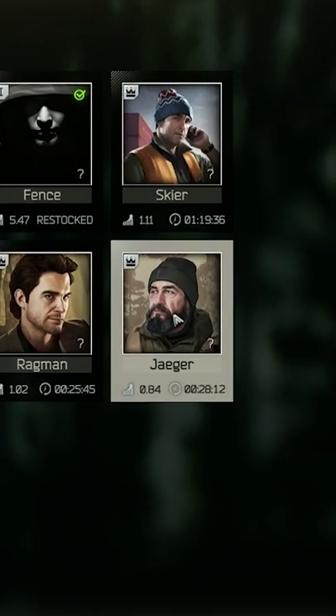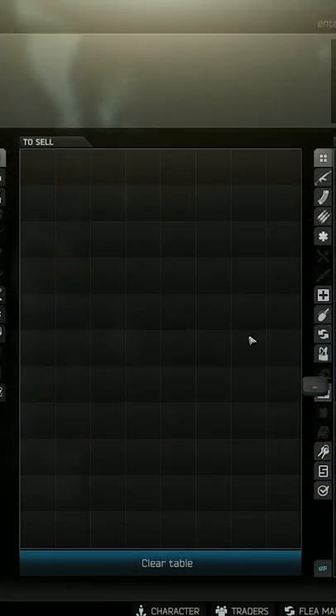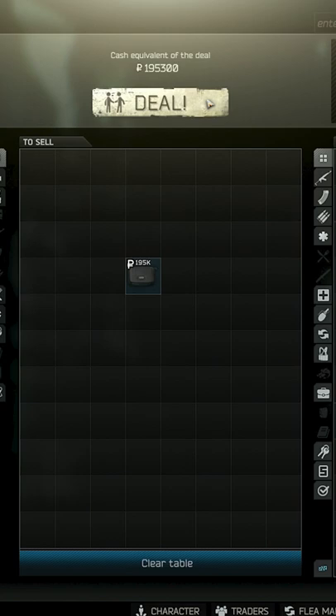Then go to Jaeger level one and barter for one dog tag case. After you have that dog tag case, head over to Therapist, sell it to her for 195,000 rubles, and guess what? You just made a cool profit of 45,000 rubles for doing really nothing.